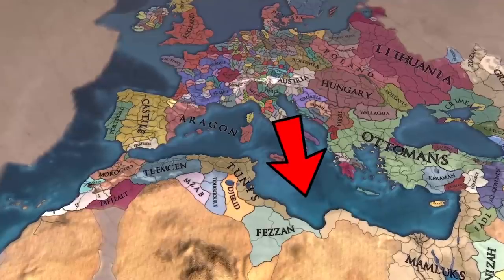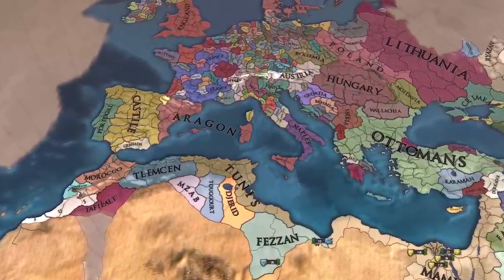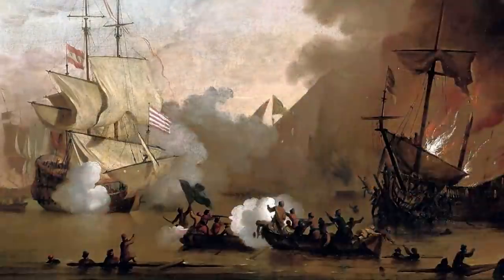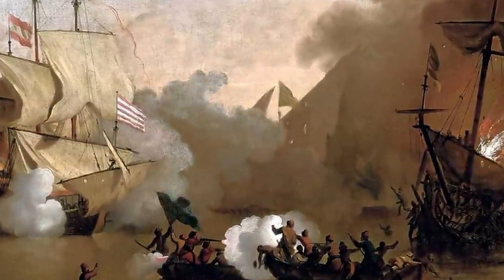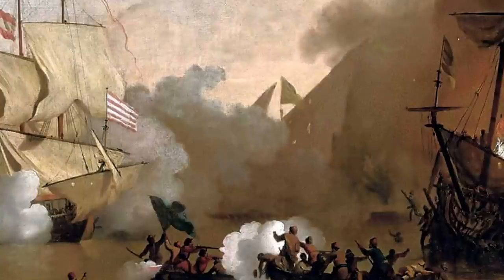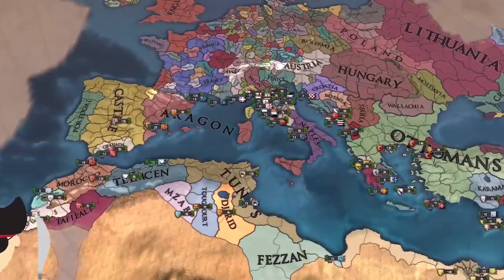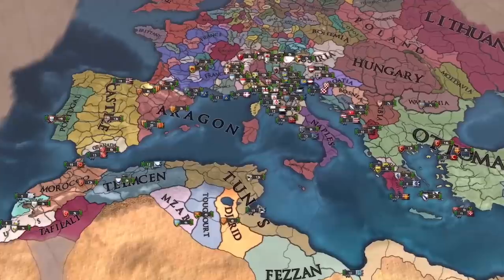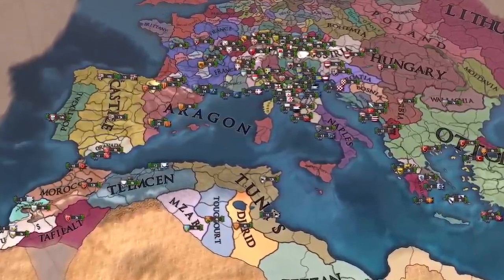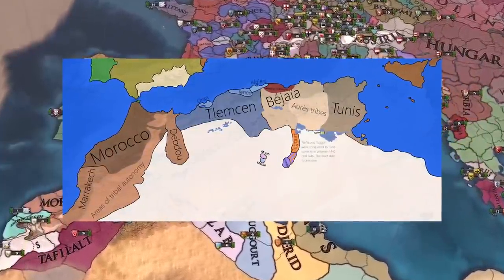Around the start date of EU4, Europeans struggled to deal with the Barbary pirates. These pirates even became such a threat that France declared the Barbary Crusade and attacked Mahdia in 1390. It was therefore a massive shame that North Africa was not focused on at all in EU4 Origins. Maybe Paradox don't want to encourage piracy in their games. But despite the limited love given to North Africa, we are going to delve into what exactly this region looked like at the 1444 start date.